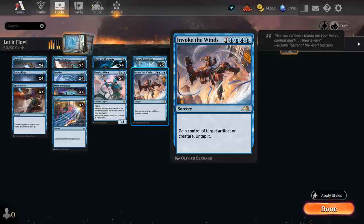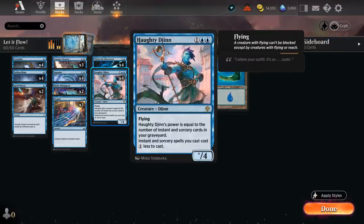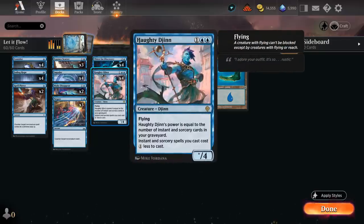We have our triple Flow of Knowledge alongside one copy of Invoke the Winds, a five-mana sorcery that can gain control of target artifact or creature and untap it. Best case scenario: steal the opponent's Sheoldred so that if we draw cards we can gain a ton of life. It can also be a nice one-off to catch the opponent off guard, and gets a discount from Haughty Djinn, which remains the main win condition of the deck.